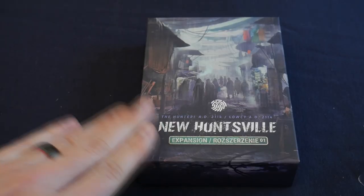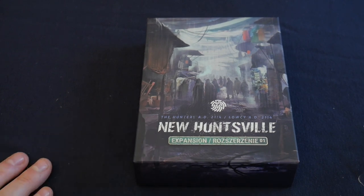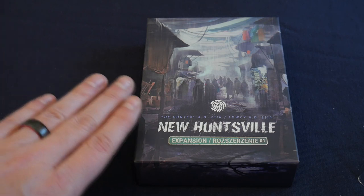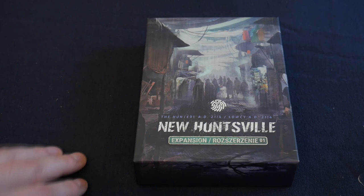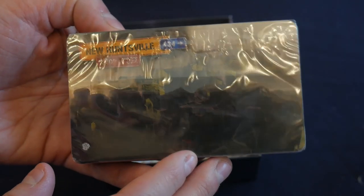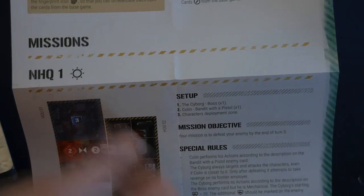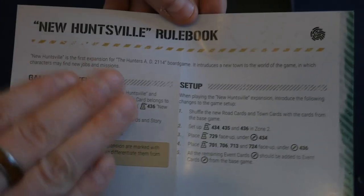That's it for the base box, but next we can look at the New Huntsville expansion, which adds side quests and other stuff to the main game. You can add it in right away — I don't think it adds too many main scenario missions, just more stuff to explore in a new area. It comes with a deck of cards — mostly locations, events, road events — corresponding to this new Huntsville location, and a rule sheet explaining a couple of scenarios and how to add it correctly to your game.